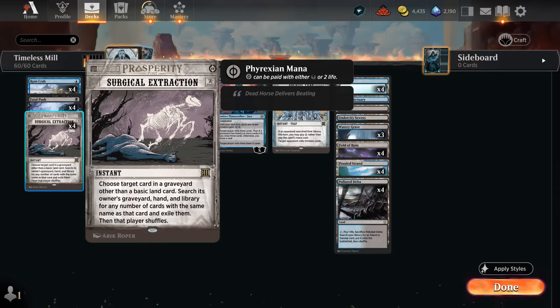Surgical Extraction is great against combo decks especially, those that rely on a single card to win the game. If we happen to randomly mill it, now they don't have any copies left in the deck. We can also snipe copies in hand, and by exiling copies from their library we're also reducing their library size — so in a way it's also milling them.